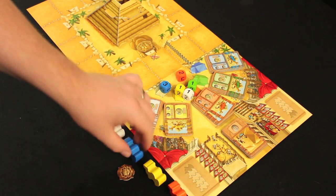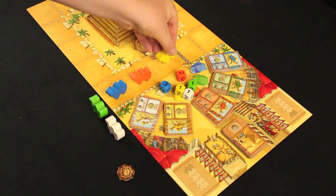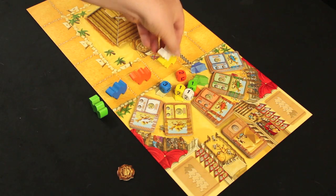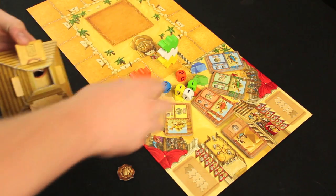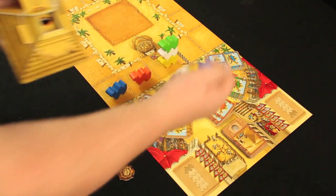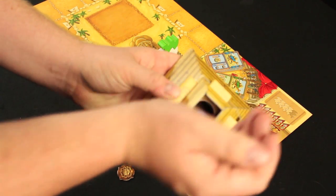Place the camels on the spaces that correspond with the numbers on the dice — this will be where the camels start the race. If more than one camel is on the same space, stack them up. The order doesn't matter during setup, although it will later on in the game. Finally, place all the dice into the pyramid by sliding the spring-loaded slider to open the pyramid up.